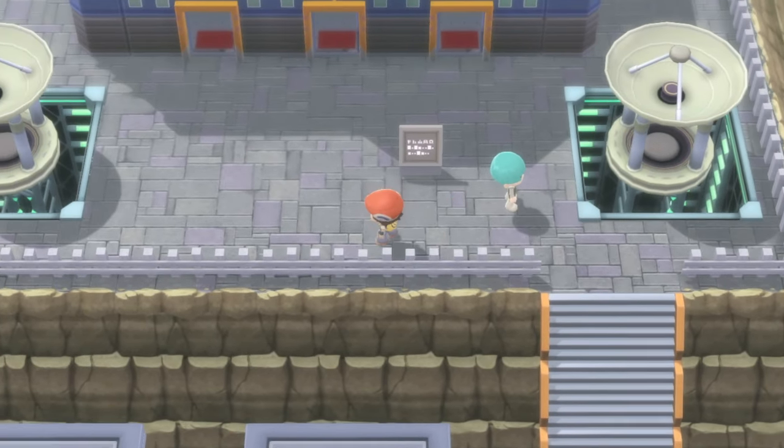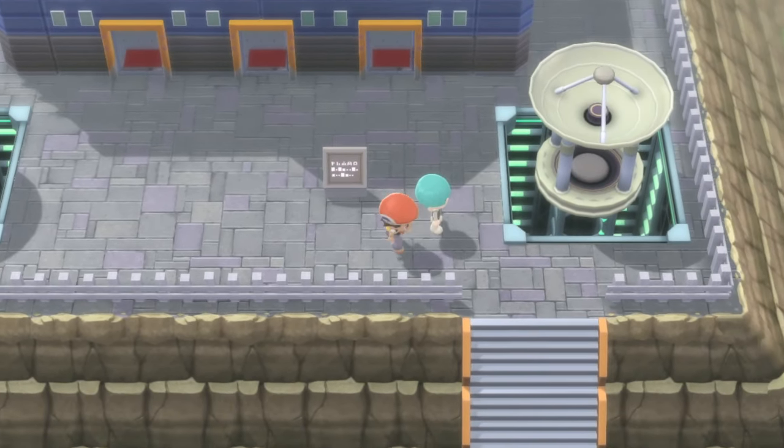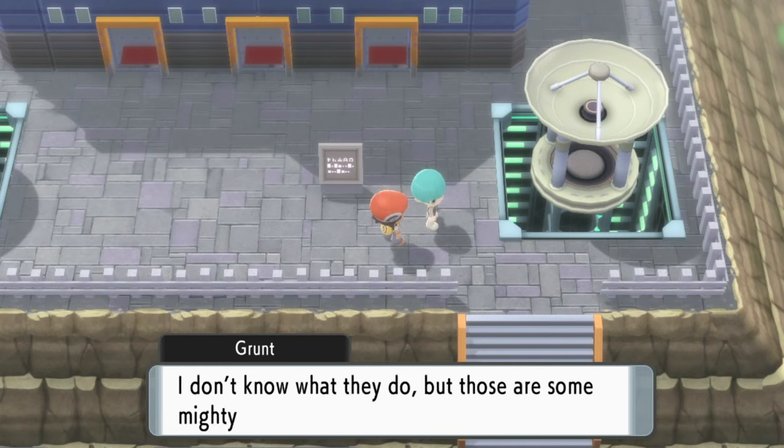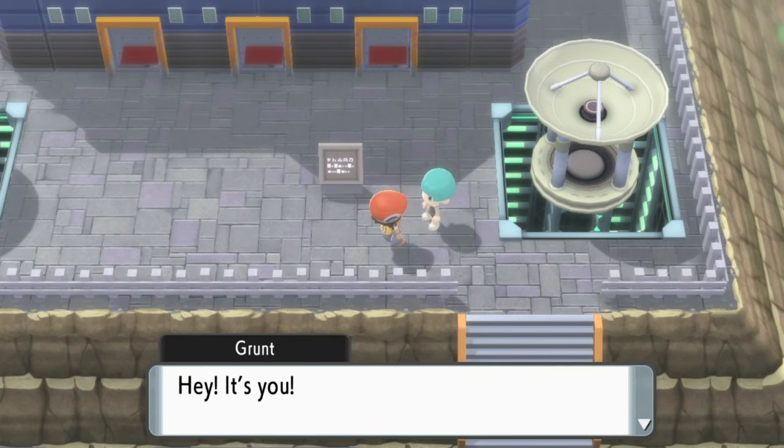Hi there, Release Fire here. I'm going to talk you through how to get into Team Galactic's HQ in Veilstone City in Pokemon Brilliant Diamond and Shining Pearl. Hopefully the video is going to help you out — if it does, drop me a like below.